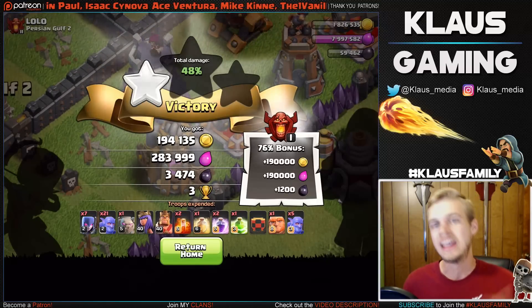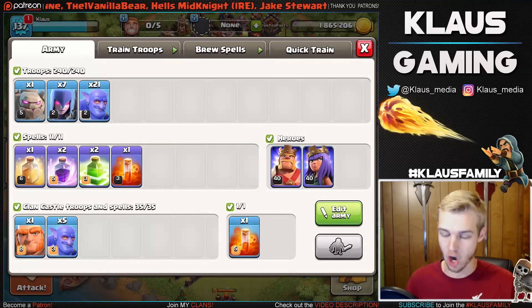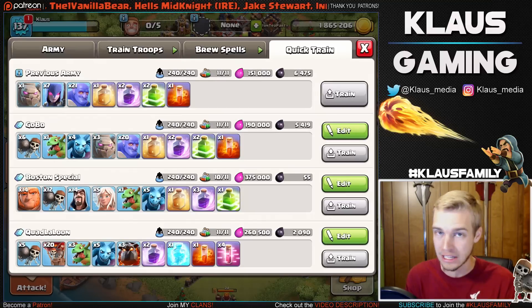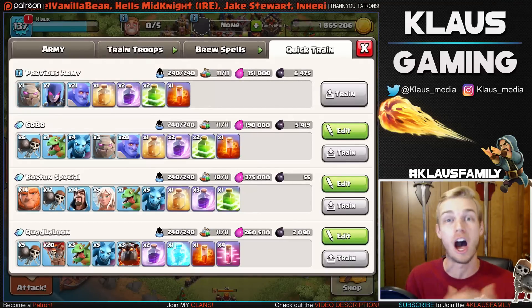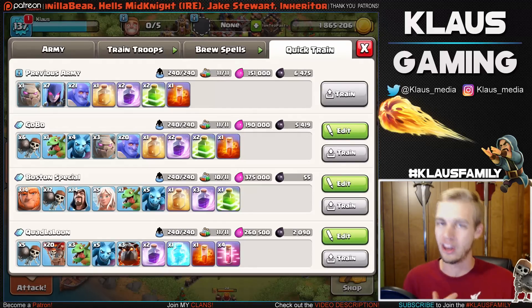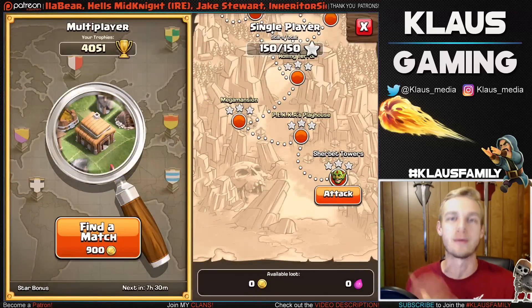I haven't decided if I like this better than my gobo strategy, but we're trying it out today. Let me show you the cost of this army — it's an entirely dark elixir army and it costs 6,475 dark elixir. This is primarily either a trophy-pushing army or a war army. Farming elixir or gold with this is amazing though, because the elixir cost is only 151,000 elixir. So if you don't need dark elixir like I don't, then this army is perfect — otherwise you might have to try a different army.